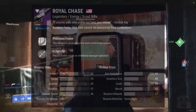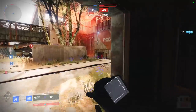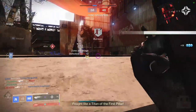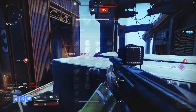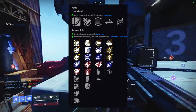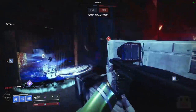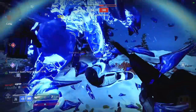Coming up at number 12 is the Royal Chase, a 180 RPM Void Scout Rifle. Similarly to the Guiding Sight, this offers overload rounds in the energy slot — a slot where not many people have been saving scout rifles. It has decent stats and a strong perk pool including Full Auto, Auto-Loading Holster, No Distractions, Multi-Kill Clip, Quick Draw, and Thresh — which grants extra super energy on kills. The 180 RPM is my preferred archetype for a good combination of RPM, range, and aim assistance.